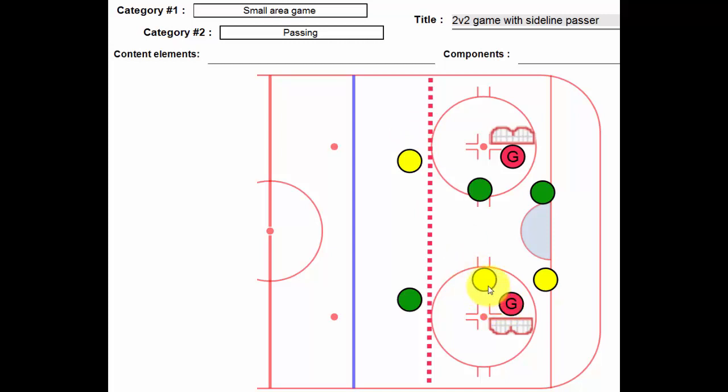Pretty straightforward — two versus two, they keep it going. There's not a lot of room here, so what we're really looking for are nice triangles to be created, and a lot of action for these goalies, because the nets are not very far apart.